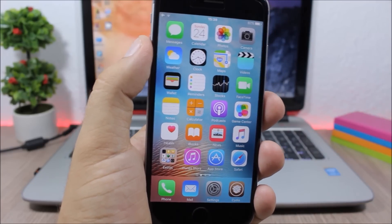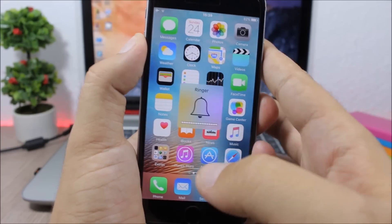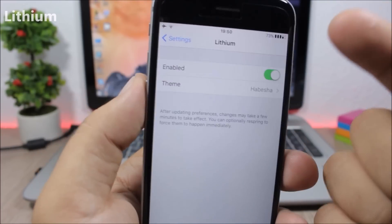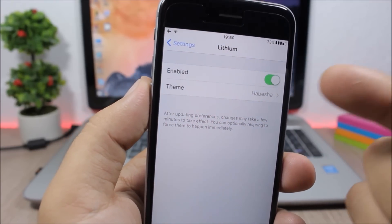Hood Dismiss: this is a simple but very useful tweak. Sometimes the volume HUD of your device takes a long time to go away and it might interrupt you, but with this tweak all you have to do is tap on it and you will dismiss it.